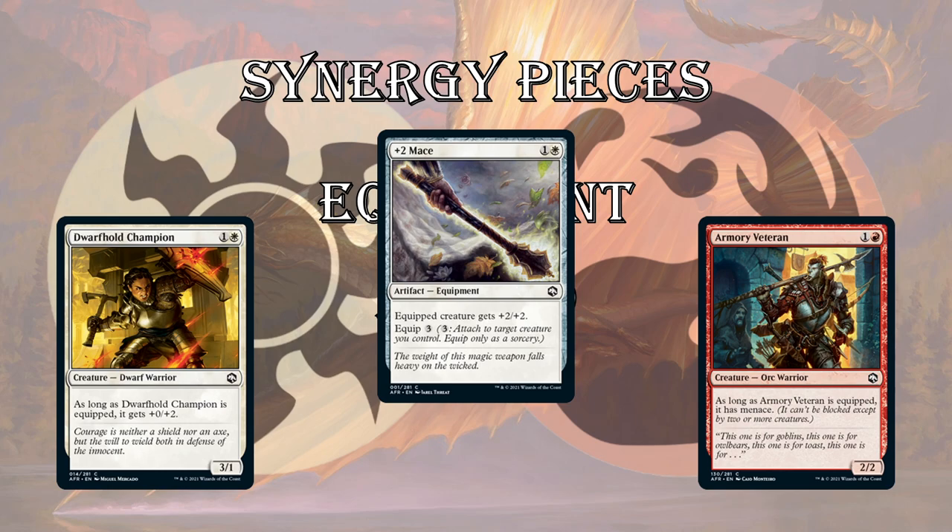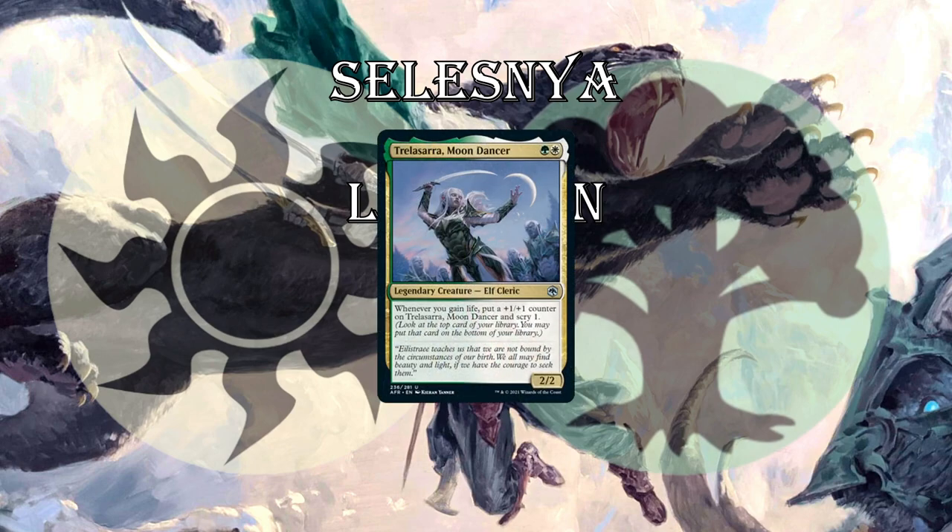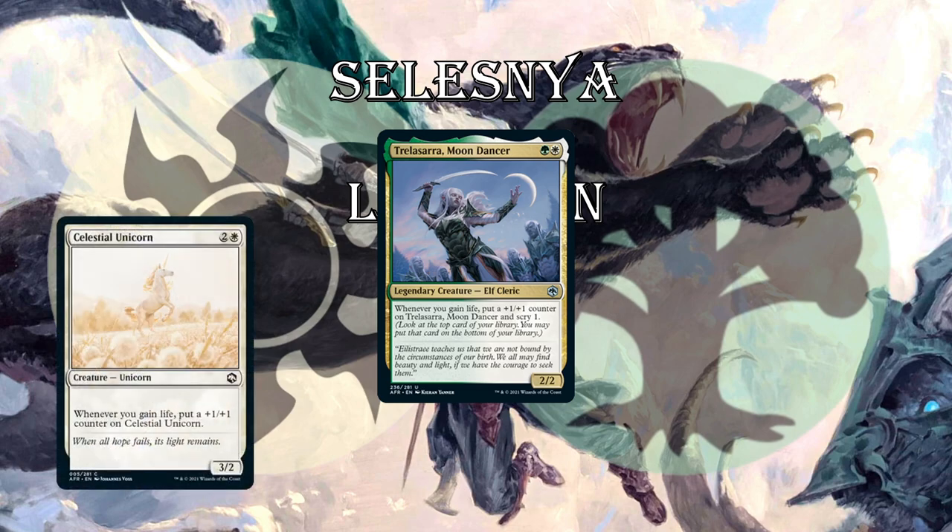Next up, Selesnya — life gain. I'm not sure what else this deck is supposed to do. This set is replacing a core set, so the mechanics aren't as in-depth, and we just have your basic life-gain counters deck. Put together by Trelasarra — a fantastic 2-drop. Every time you gain life, you get to scry 1 and put a counter on it — it becomes a pretty big threat quickly. We also have Celestial Unicorn, which is a hugely important part of this Selesnya deck: whenever you gain life, get a +1/+1 counter on the Unicorn. And Lurking Roper — a 4/5 for 3-mana. It doesn't untap, but if you're gaining life every turn it's going to untap all the time, basically giving it Vigilance.